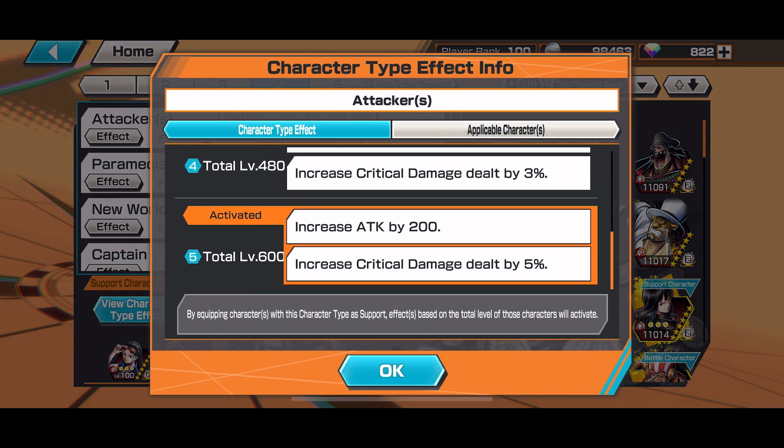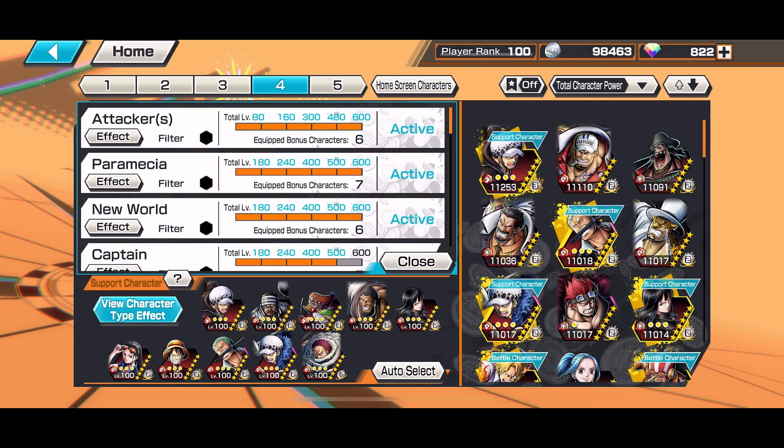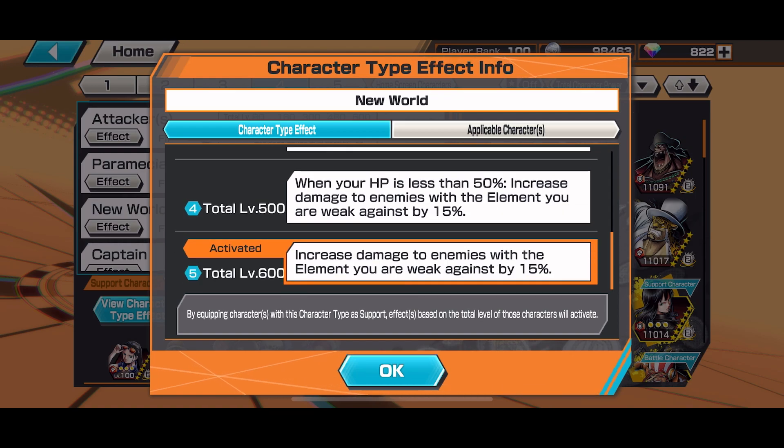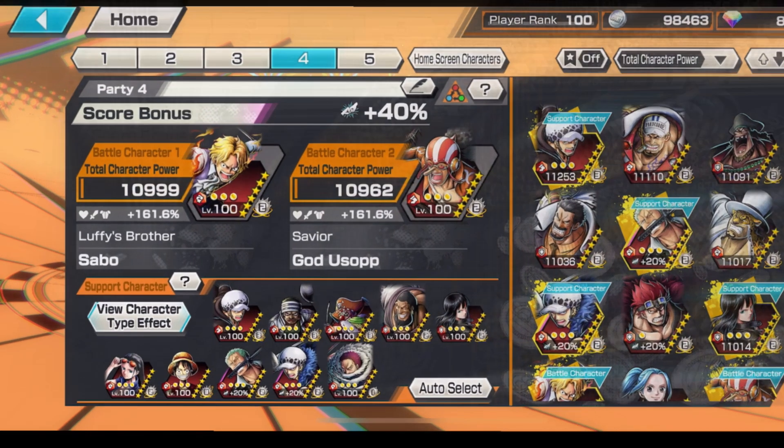For the tags we have Attackers, we have Paramesia which is essential, deal more critical damage, and New World, which deals 15% more damage to the enemies that you're weak against.